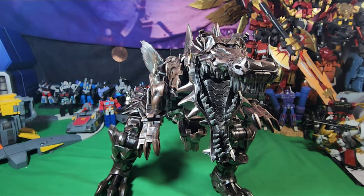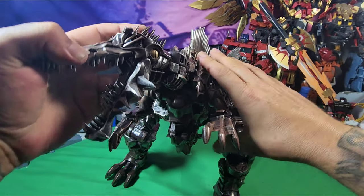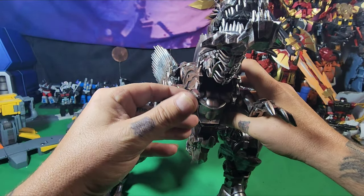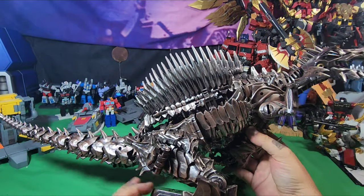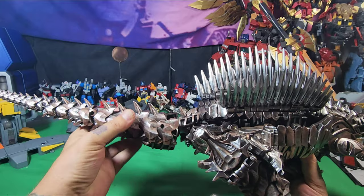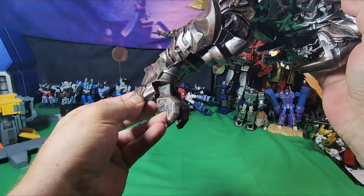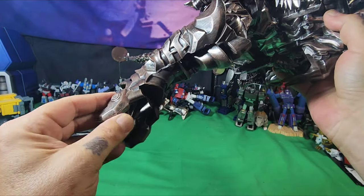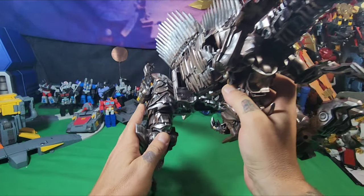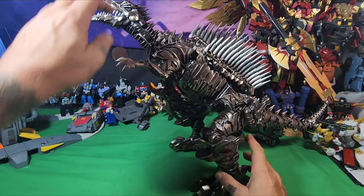His head turns to the side, it can go down and up. His arms move, his claw moves up and down, his tail moves and can go side to side but you can't bend it that way. His legs move, his claws move individually, and he can bend and move outwards about that far — but that's about it for this big guy.